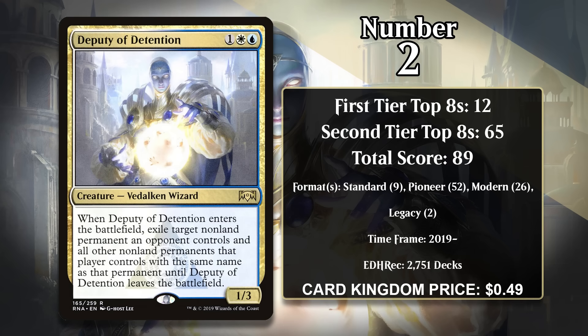At number 2, it's Deputy of Detention. This 1/3 costs 1 generic, a white, and a blue, and when it enters the battlefield it exiles a non-land permanent an opponent controls and all other non-land permanents that player controls with the same name, until Deputy of Detention leaves the battlefield. A creature that adds to the board while taking something away from your opponent is always great. These types of effects are always really good against tokens, since they can never come back — but the Deputy is especially strong against them. It's also good in any situation where your opponent has multiples of something.